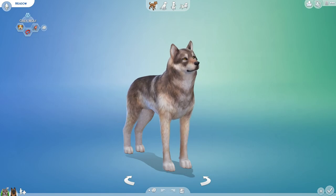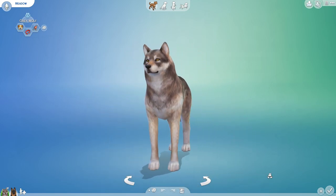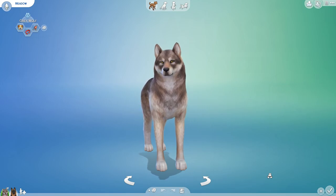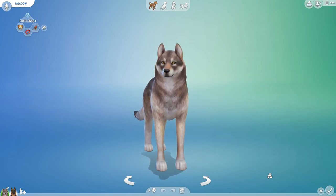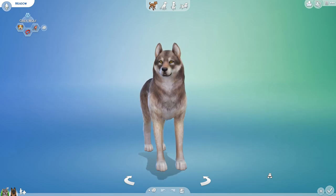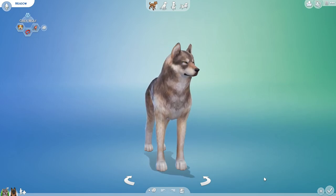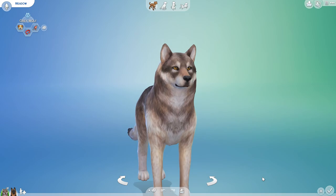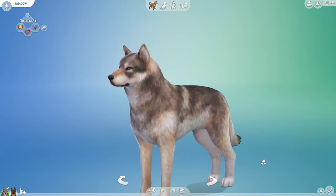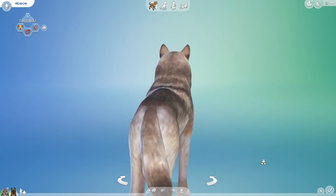Hello everyone, and welcome back to the laboratory challenge. I hope you are ready to put on your lab coats and help me clean the petri dishes, because today we are going to be mixing and matching even more animal genes. And I'm pretty sure that you guys are going to be very excited about today's special guest — it's Meadow, Meadow the beautiful gray wolf from our WolfQuest 3 adventures.